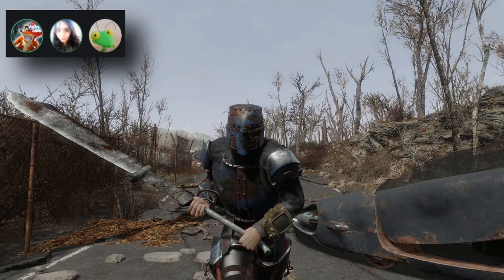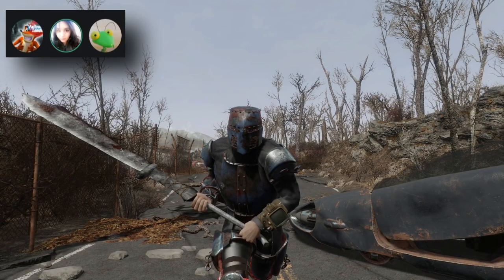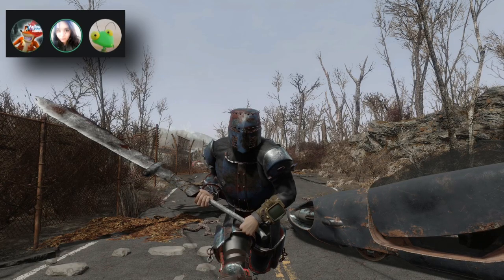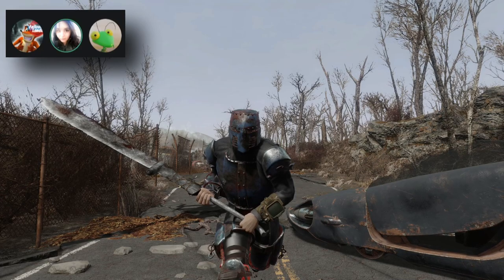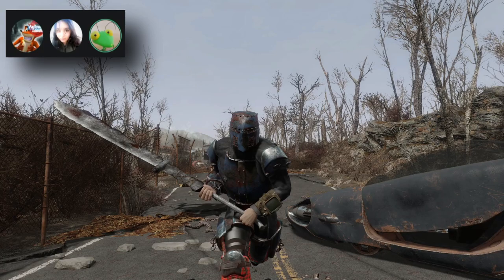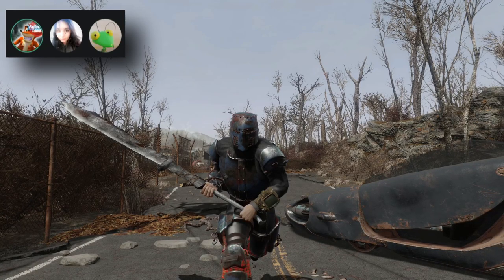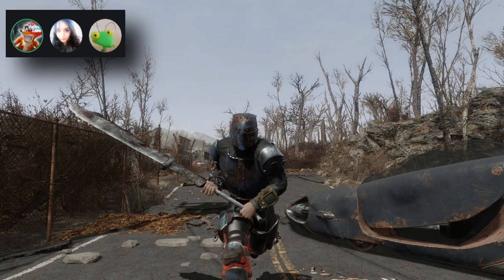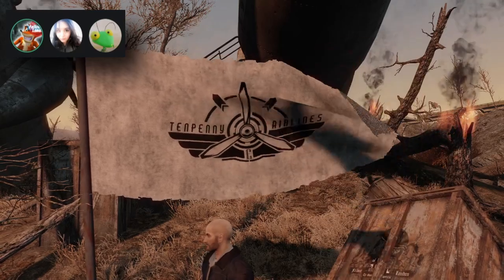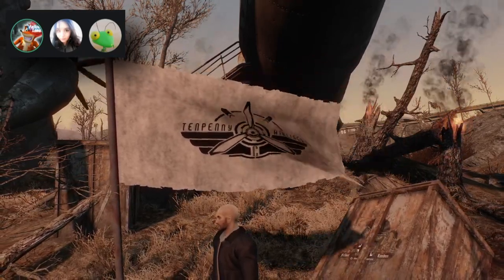Our world space is actually roughly the size of vanilla Fallout 4, possibly more filled out, because a lot of the vanilla world space is water. In addition to those boroughs, about five of them are their own world space — similar to Diamond City — so they're like a step before a full interior. You step through almost like a door that leads you off into almost another map completely that you can run around in. The reason is purely optimization.